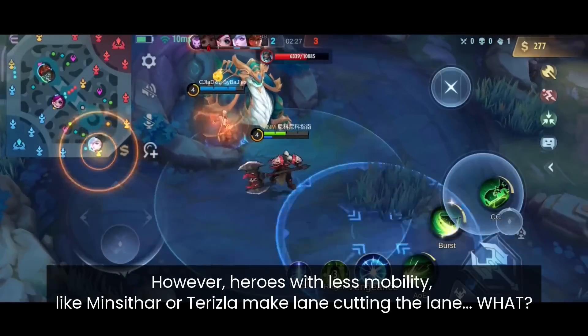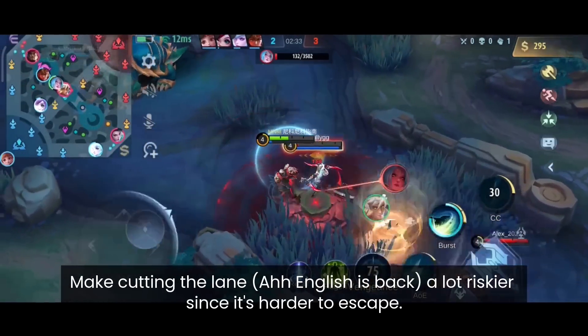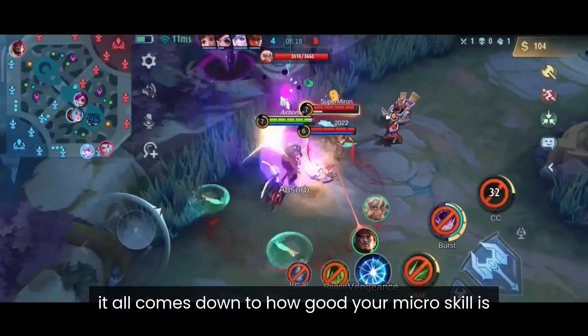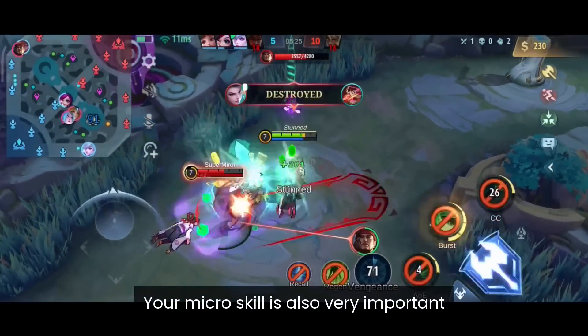Heroes with less mobility like Minotaur and Terizla make cutting the lane a lot riskier since it's harder to escape. If the enemy wants to catch you, it all comes down to your micro skill. In the XP lane, it's not just about your macro skill — your micro skill is also very important.